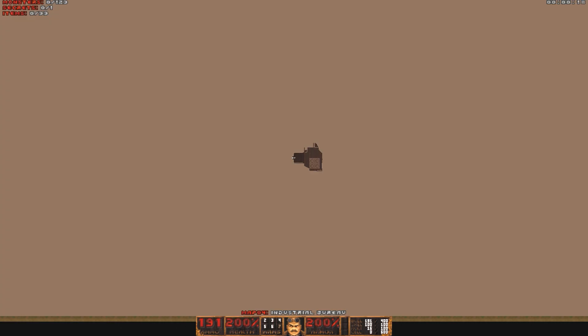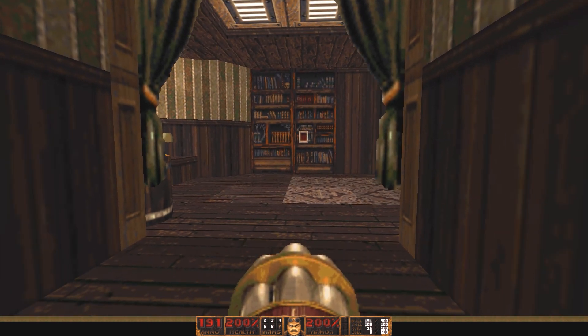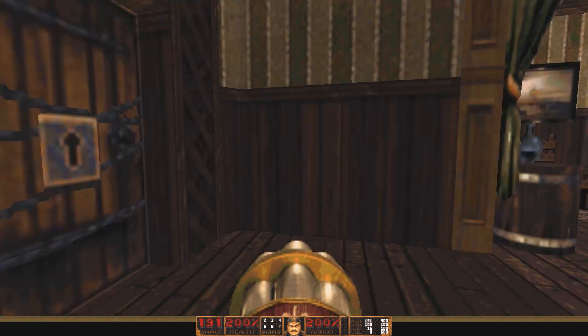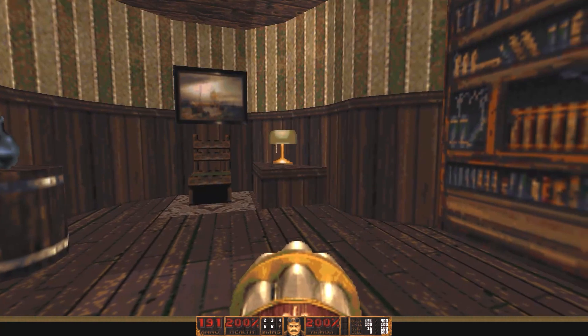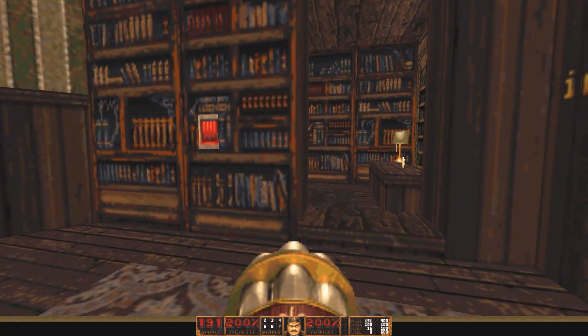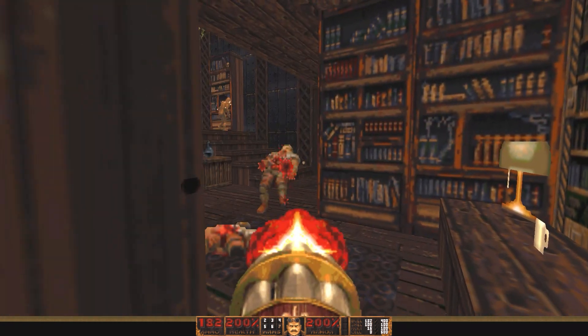This map contains 123 enemies, 1 secret, and 33 items — so only 1 secret, hopefully this won't be too bad. Right off the bat the alarm was blaring. That's that Fallout sound effect — the VATS sound effect in Fallout.